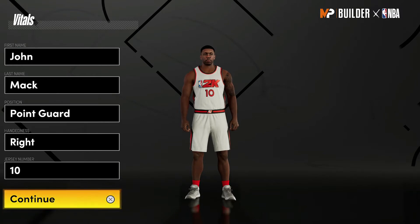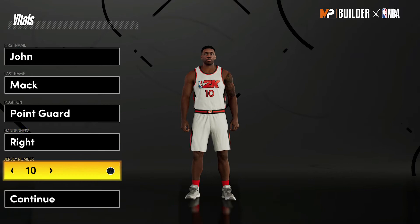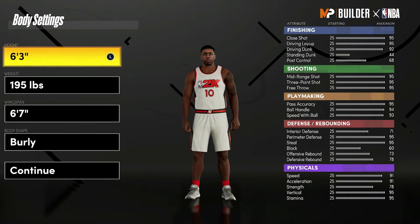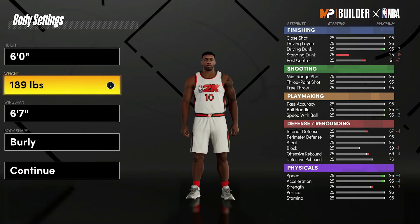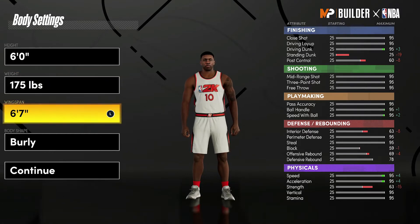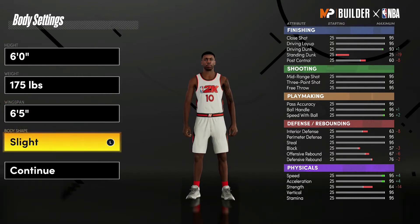Without further ado, let's get into the build. This is going to be point guard — the jersey number doesn't matter, I just chose 10, which he wore for the majority of his career. For the body settings, you're going to bring him down to six feet, weight down to 175 pounds — that was his actual height and weight. For the wingspan, I couldn't find it online so I went with six-five, and body shape doesn't really matter — I'm going with defined.